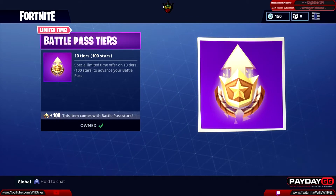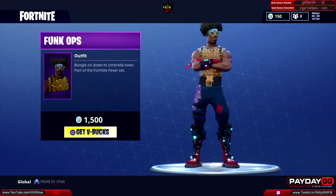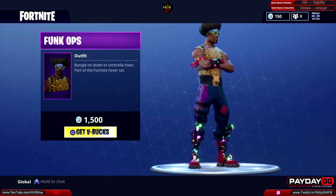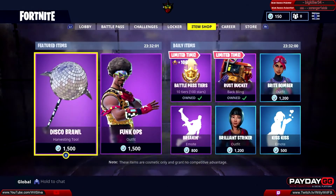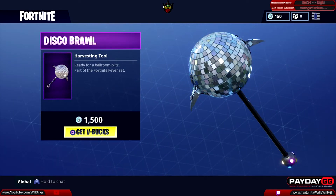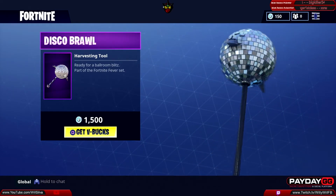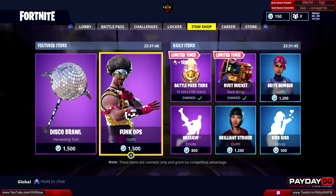Then we have the Fun Cops outfit, part of the Fortnite Fever set, 1500 V-Bucks — a very cool, shiny-looking outfit. We also have the Disco Bra harvesting tool, ready for the Ballroom Blitz, also part of the Fortnite Fever set, at 1500 V-Bucks. It's been a couple days since we've seen either of these two items.